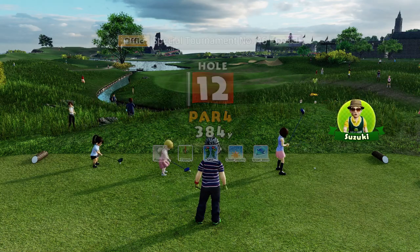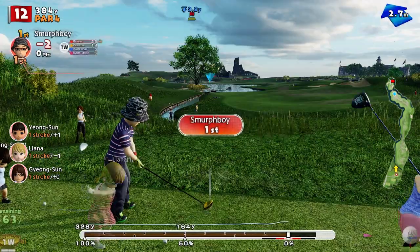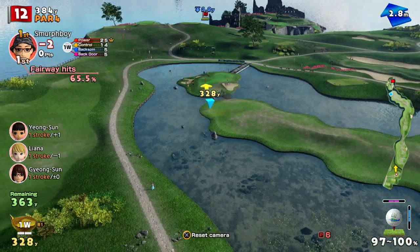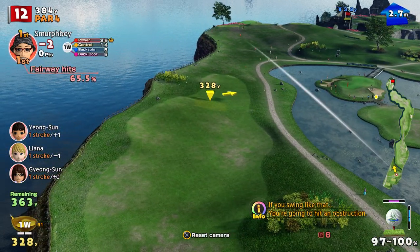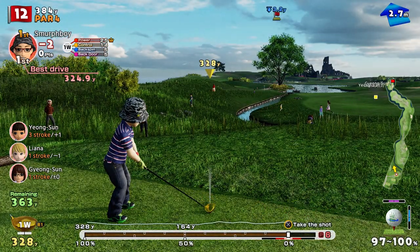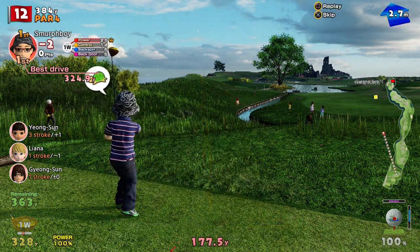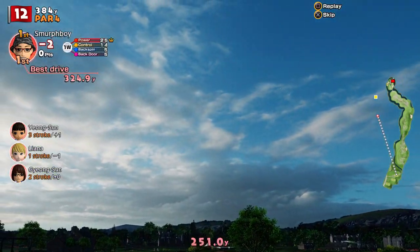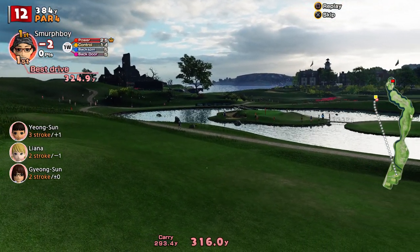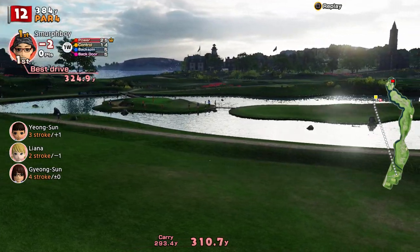Hole 12, it's a par 4 — our third hole. This is the one where you can play the water skip. There's also an out over here which is what I might take, because I've had a few issues with that water skip. Let's just get it up there and stop it. The issue with the skip is if you catch the land you'll go off that little peninsula and into the water.